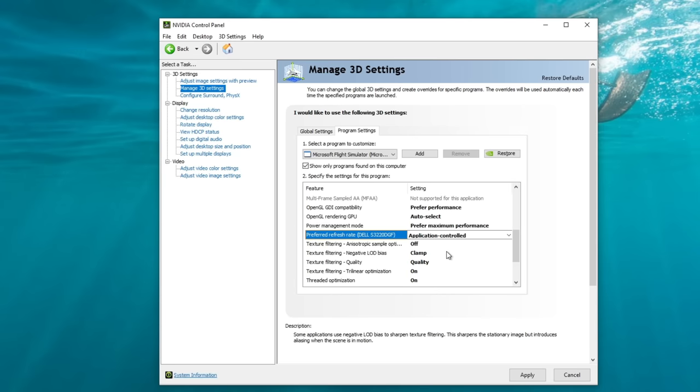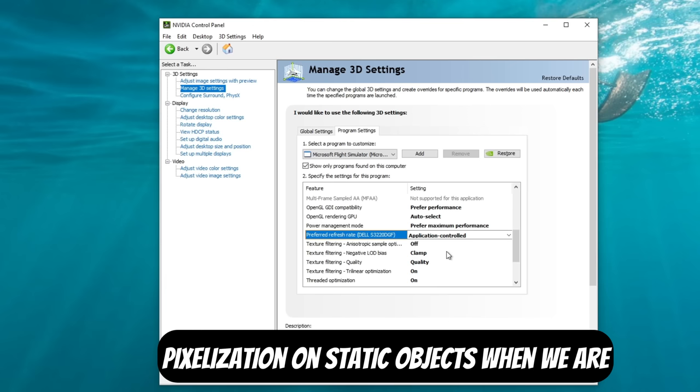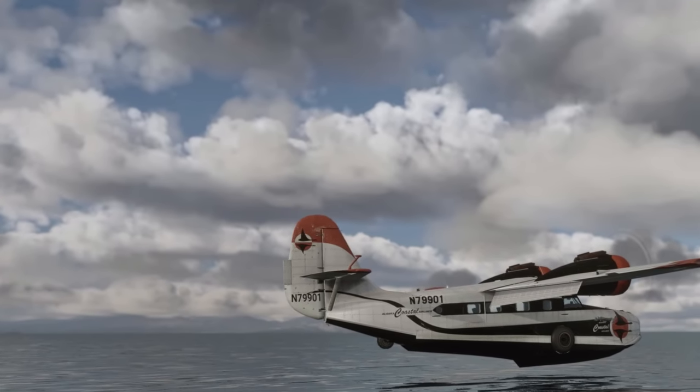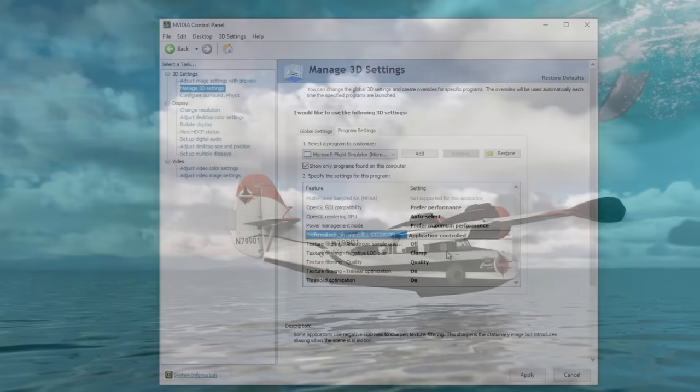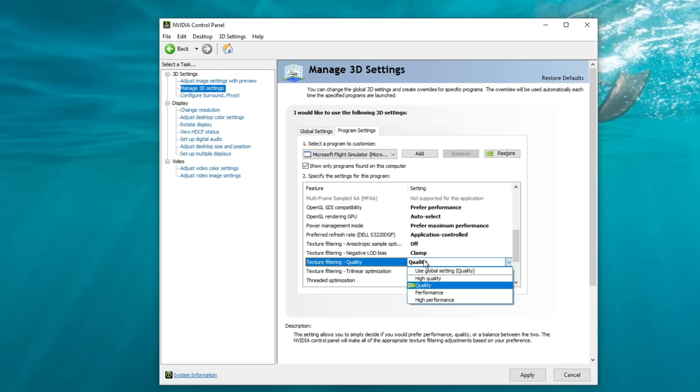Texture filtering negative LOD bias is set to clamp, which helps reduce pixelization on static objects like clouds as we fly past them — note I said reduce, not eliminate. Texture filtering quality is set to quality. I tried performance and high performance and really didn't gain any FPS. One important note: if you change this setting, go back and check your other texture filtering options, as it will adjust them to accommodate the setting you choose.